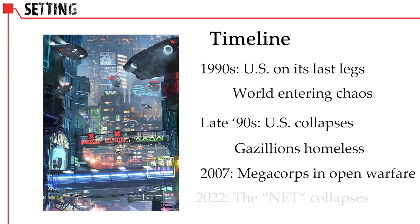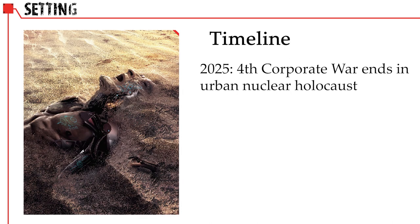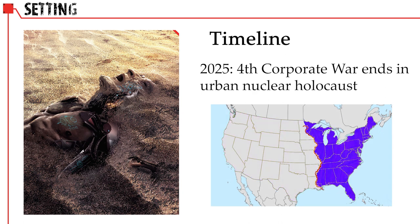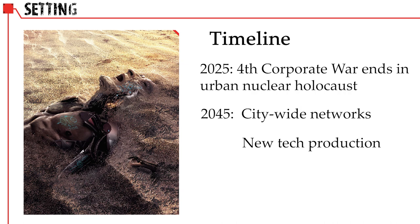By 2022, the so-called net — or what we might call the internet — is rendered all but dysfunctional due to a single virus called data crash. In 2025, a fourth major corporate war concludes, solidifying a new, smaller United States that essentially occupies only the eastern seaboard and is ruled by dictatorship. By 2045, local city-wide internets emerge, factories are pumping out fresh technology, and megabuildings are being built to house the homeless.